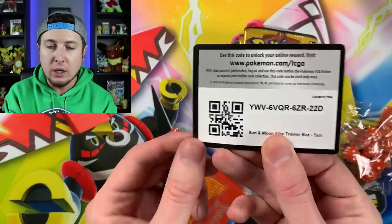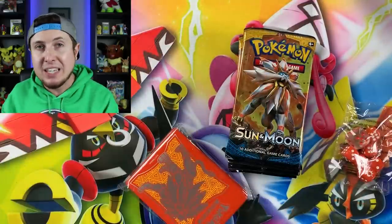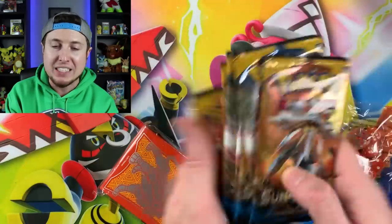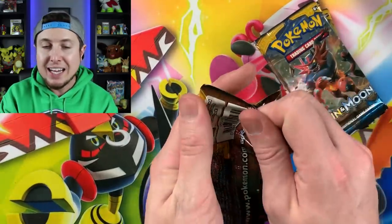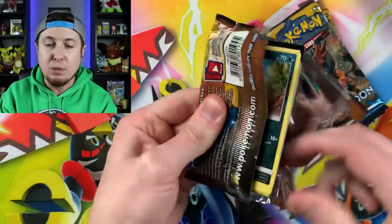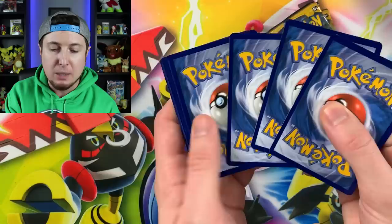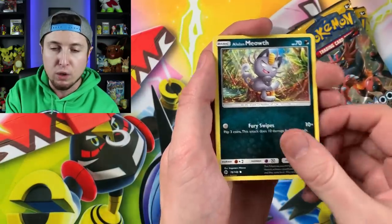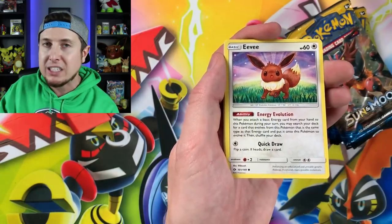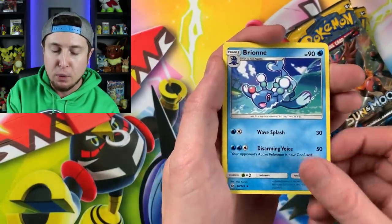Alright, here is the code card for the Elite Trainer Box - I'm just gonna put that over there. Here's the booklet that comes inside of it. I've already opened up all the boxes so everything is ready to go, so we don't have to worry about the plastic and digging through the box. So here we got 10 Sun and Moon base set booster packs. I do not have Shining Legends because Shining Legends is technically not a Sun and Moon set - it's just a subset, a holiday set. But I do have Dragon Majesty because I was taking part in the awesome GameStop sale.